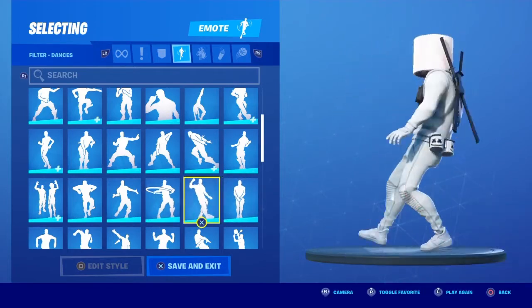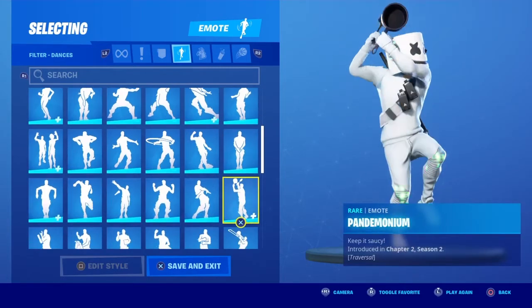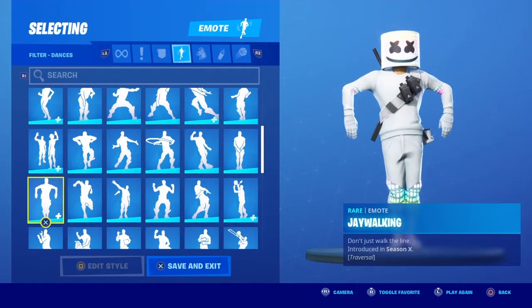Type — I used to use this emote all the time. It's A Go Time. Never — I used that emote. Orange Justice — use this all the time. Jump Jets — pretty cool for fashion shows.